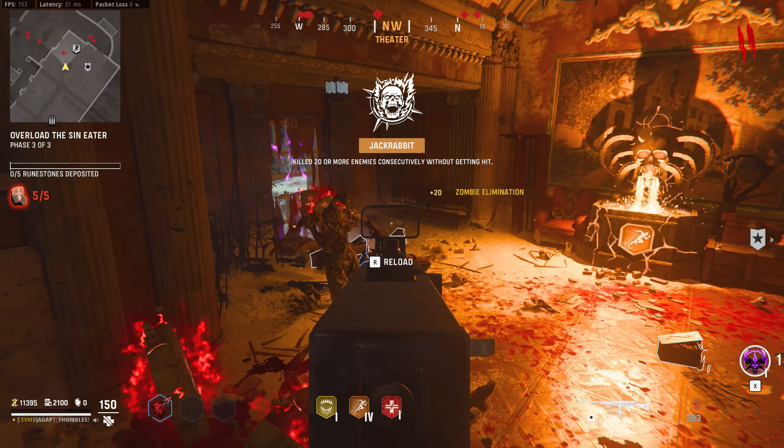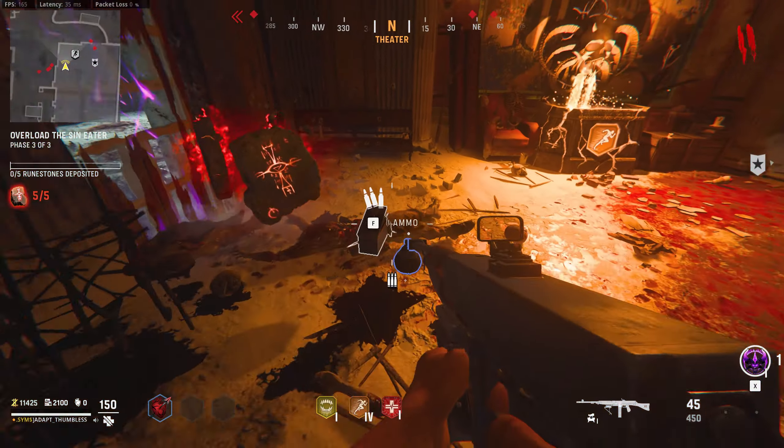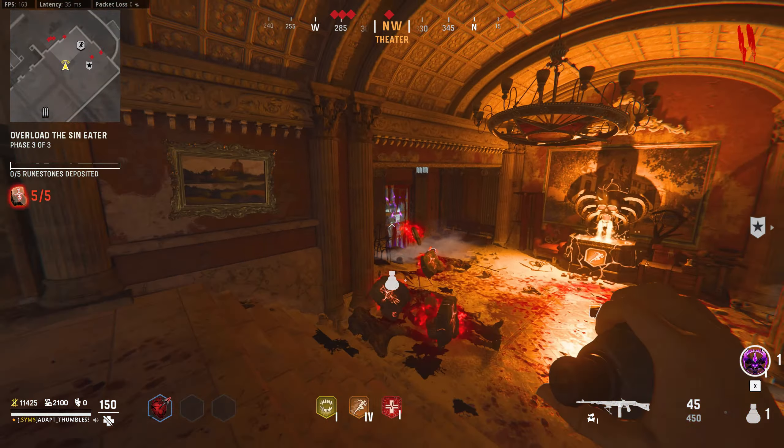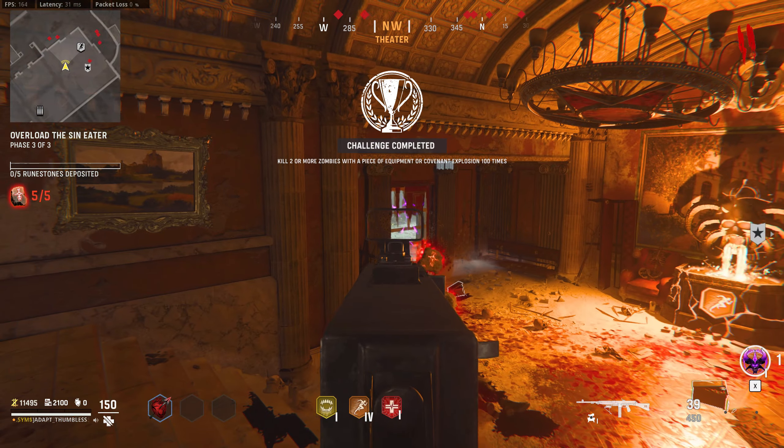Honestly, it's the easiest way of just grinding headshots in my opinion because you just sit on the stairs and just pop the zombies heads off. And you've got unlimited ammo, you don't have to move anywhere, just look back and forwards — there's only two places they will spawn.